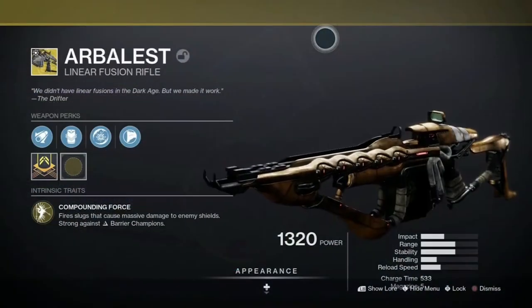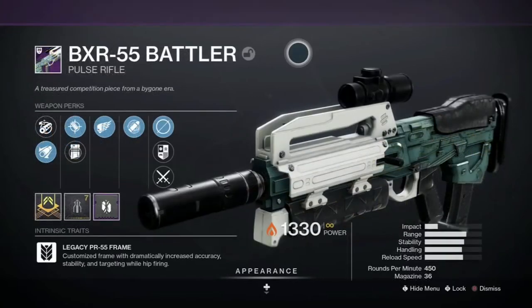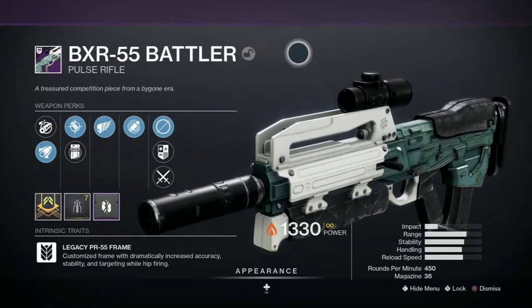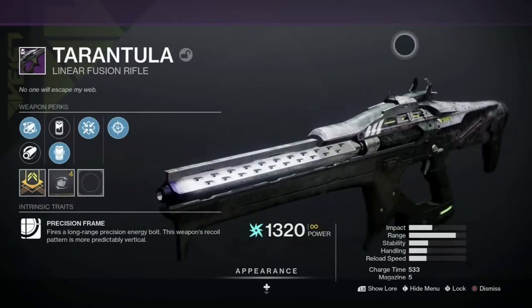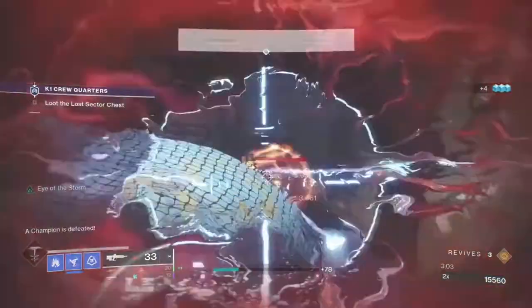As far as weapons go, I use the exotic linear fusion rifle Arbalest with its new and improved anti-barrier mod, the solar pulse rifle BXR-55 Battler, and the Tarantula arc linear fusion rifle paired with Particle Deconstruction, as I mentioned before.